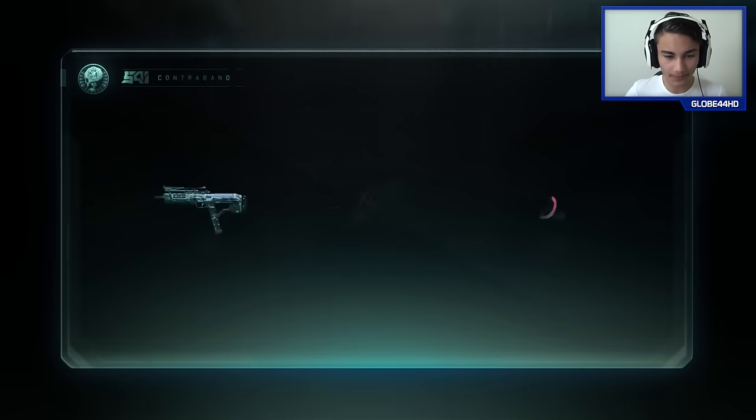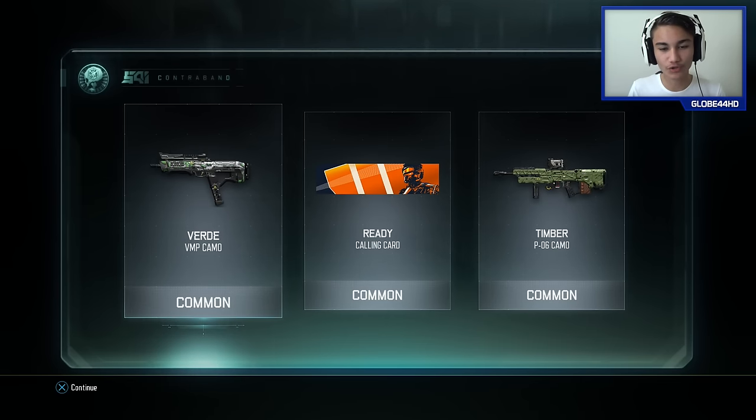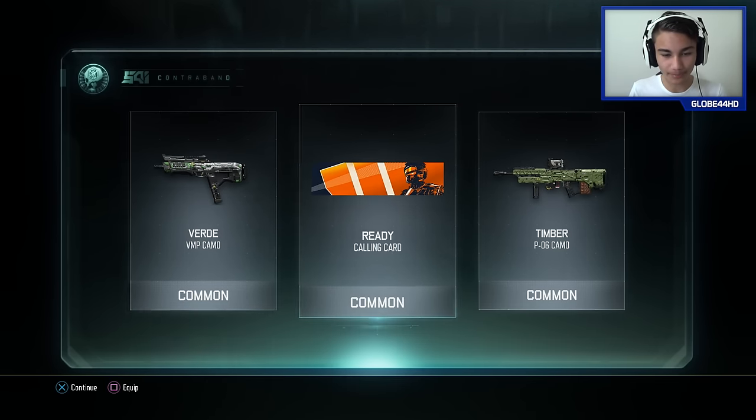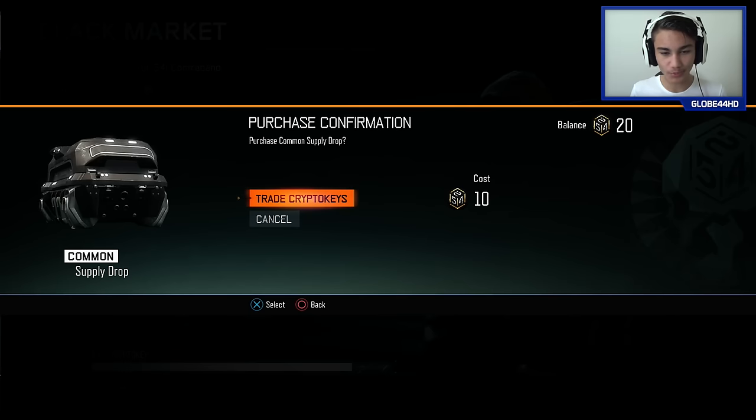We're gonna open up three common supply drops, hopefully we get some better things. Give us something good, maybe a rare if that's possible. Okay, so we didn't get anything too spectacular in this one - that's actually a pretty cool calling card. I got a VMP camo and a P06 camo. They keep giving us green camos - literally in the common supply drop it is all green camos.